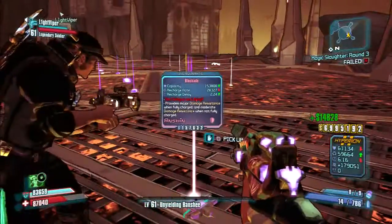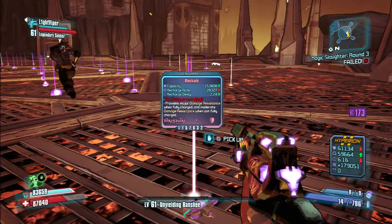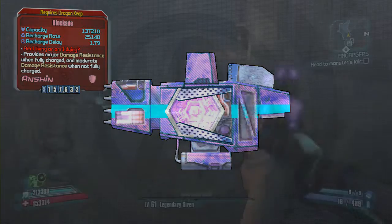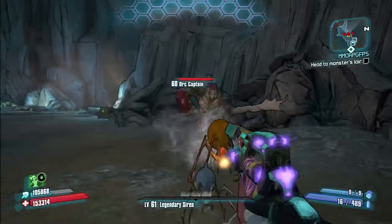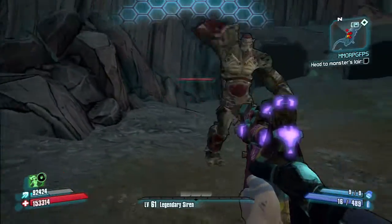Now the last Seraph item that drops is the Blockade Shield, which in my opinion is not that great of a shield. Its special effect is that if your shield is fully recharged you get high damage resistance, but in my opinion it's not that high of damage resistance at all. This Orc right here can take down my shield with 2-3 hits, which most shields you can get in the game will also last that long.